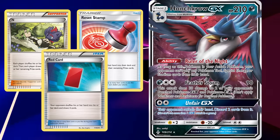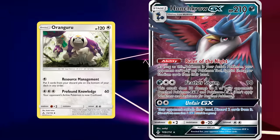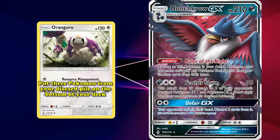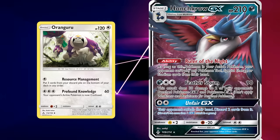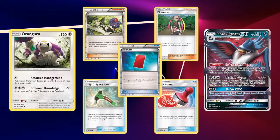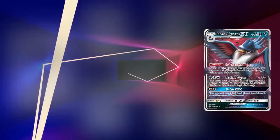Other cards these decks often used were Reset Stamp, an item card that shuffles your opponent's hand into the deck and has them draw cards equal to remaining prize cards, and Plumeria, a supporter that requires discarding 2 cards from your hand to discard an energy card attached to your opponent's Pokemon, helping ensure your opponent couldn't attack. This entire concept was only possible because of Ranguru from Ultra Prism and its resource management attack, and of course Honchkrow GX to get rid of their hand in the first place.